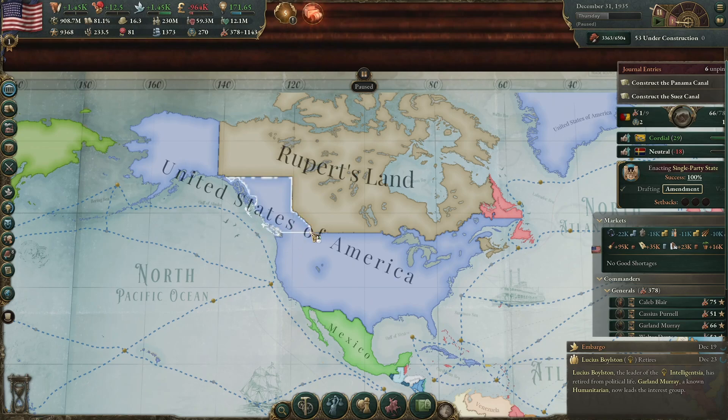I went after Columbia, and of course the British were involved too, so I beat the crap out of them. I got all of Washington, Idaho, Oregon, and British Columbia. For some reason I also got American Quebec, which is weird because they were not part of Columbia, but I got that anyway.